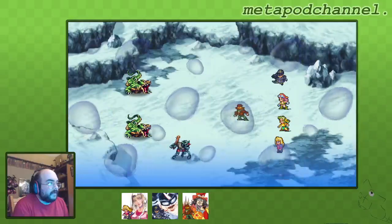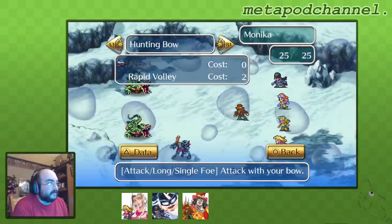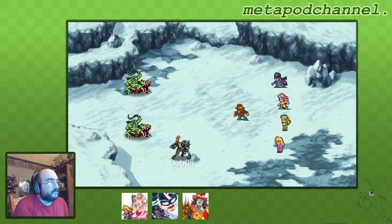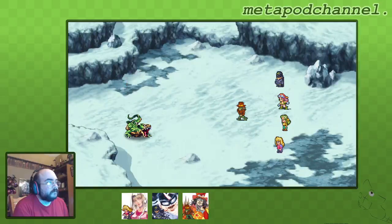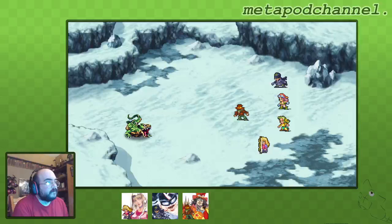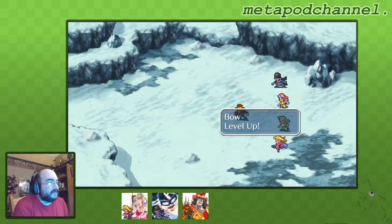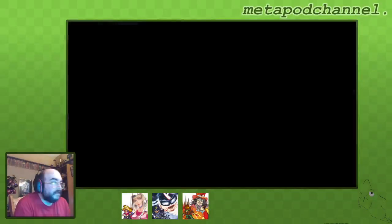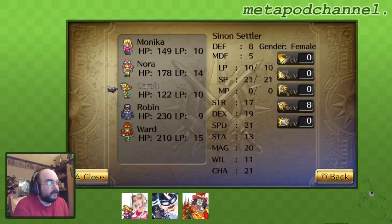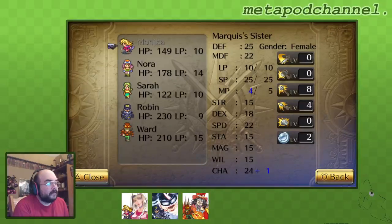He'll attack that one and everyone else can attack this one. She's gonna move back - we're training her on the bow still. Lunar Arts leveled up, HP increased, bow leveled up. She didn't gain any MP though, that's what we were wanting. But she did level up her Lunar Arts - they're now level two, which is nice. I think they start at level one when you buy a new spell for a new magic school.